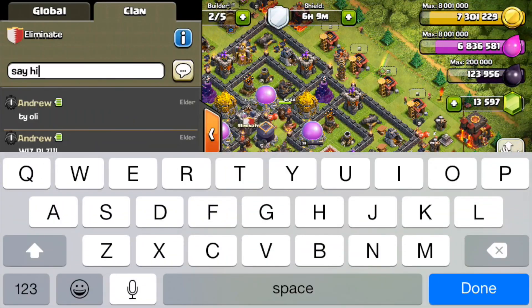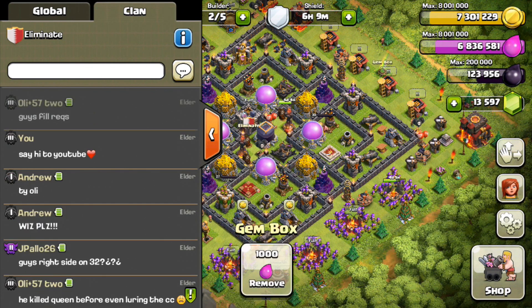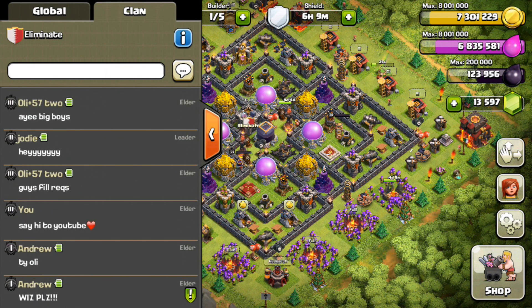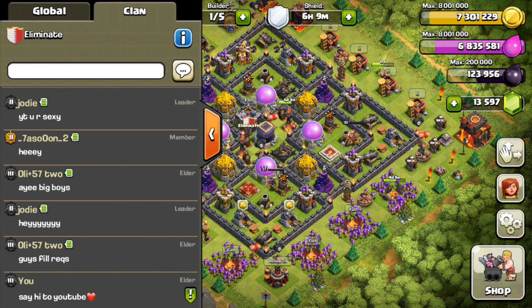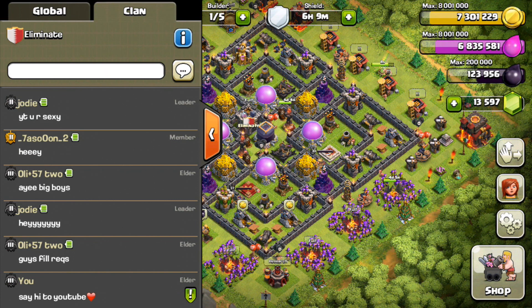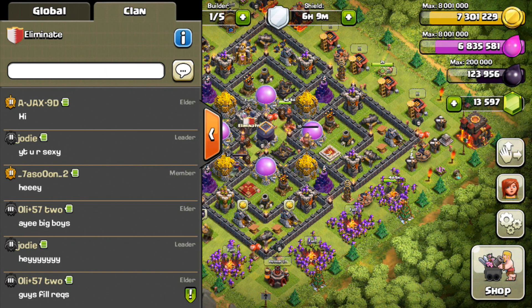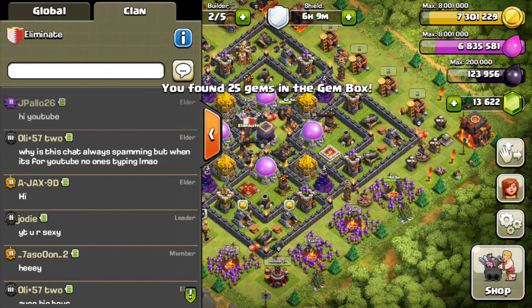Let's say hi to YouTube while deciding what to upgrade, and let me grab this gem box as well. Shoutout to Eliminate — thank you for housing me. I'm chilling in Eliminate right now just to visit, because I was actually friends with the people of Eliminate long before the clan became famous or popular. Shoutout to Eliminate for being awesome. 25 gems from the gem box — delicious.